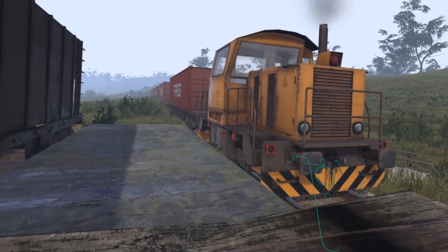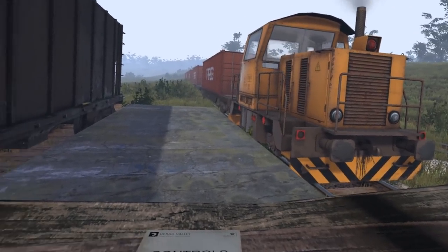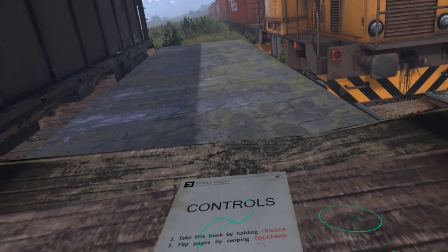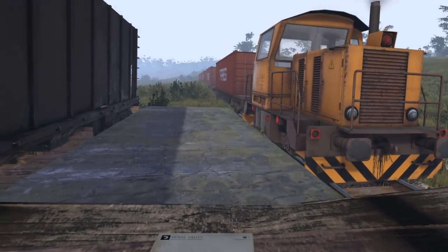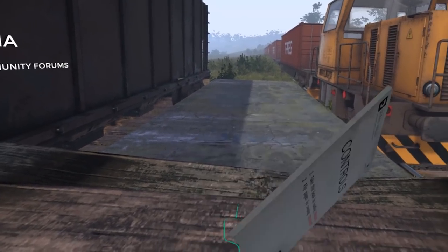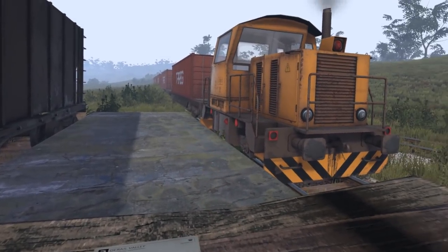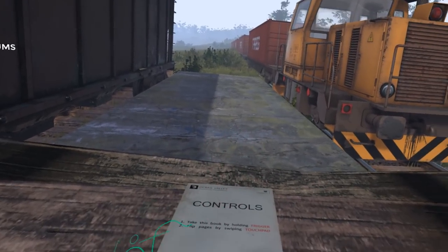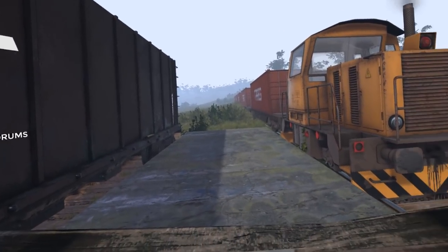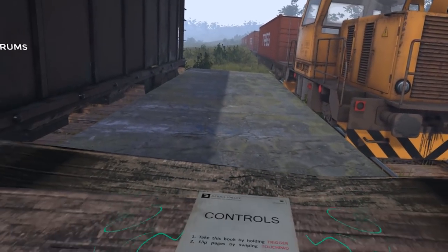Welcome back to some more trains in D-Rail Valley Demo Build number 5 Alpha, which I showed about a week ago. A couple of people commented saying they'd like to see more. It's a VR game about trains, so of course more trains. What we're going to be doing is attempting some of the objectives - shunting cars around with a time limit. I'm about two-and-a-bit hours into this demo and have seen most of what it has to offer.